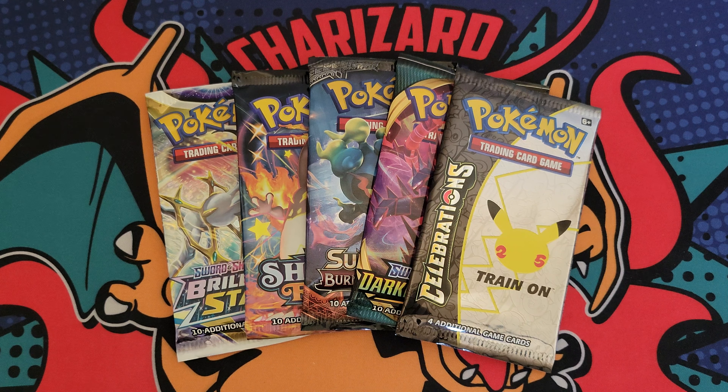Let's go ahead and give away this next code. We got two packs left — we'll end it with Brilliant Stars. Let's open up this Shining Fates first and then we'll end it off with the newest set, Brilliant Stars. Shining Fates, what you got for me? Hopefully something decent.